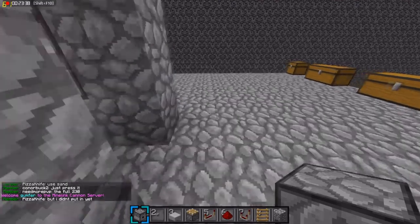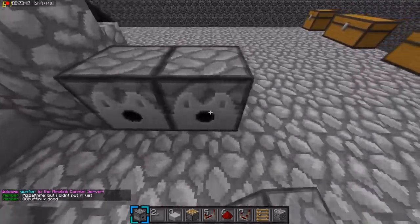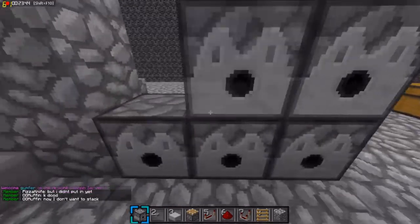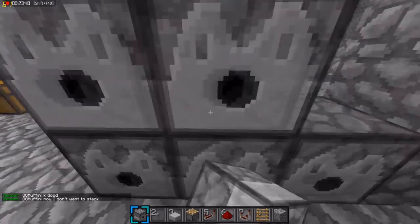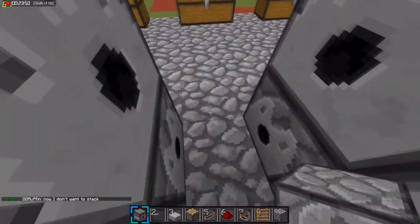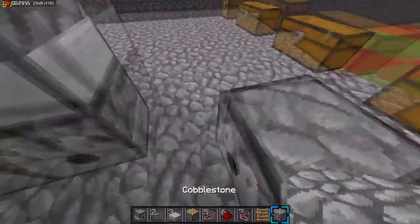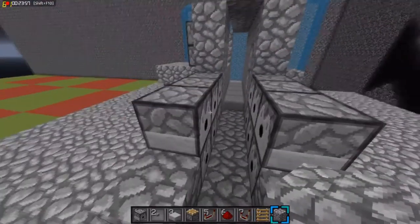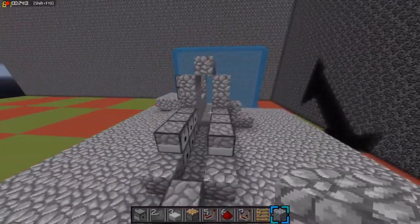Okay guys, so for the charge and pre-charge, directly after your barrel, you're going to want to put three dispensers, and make that two high. Do the same thing on the other side, just like this. And then you're going to want to skip one block and put a dispenser right there. And just fill this part in with cobblestone. And that's basically all you have to do for that part.